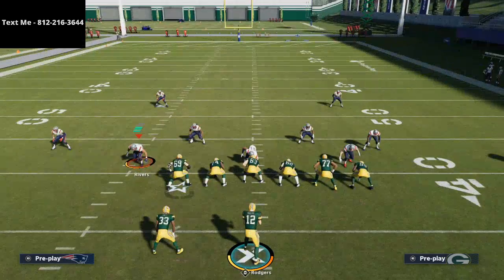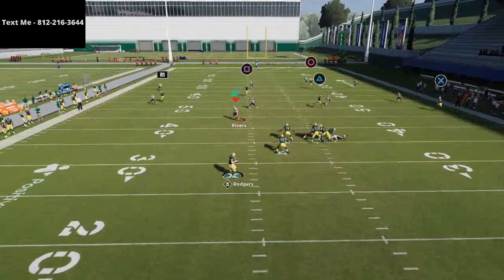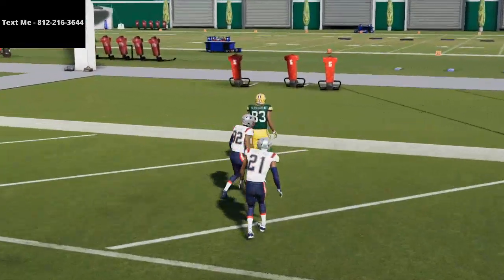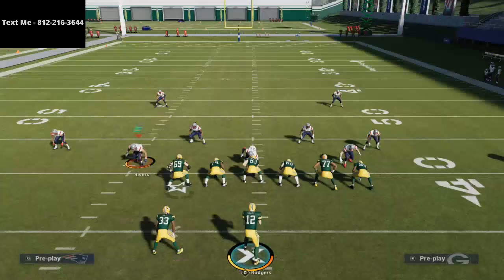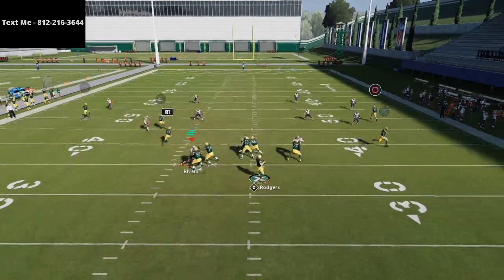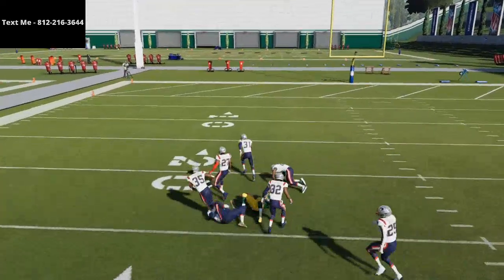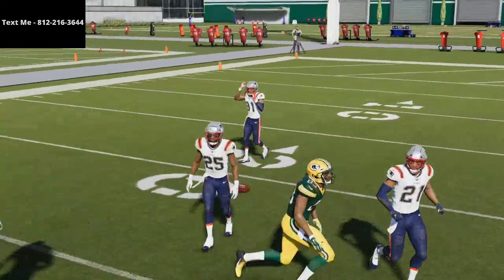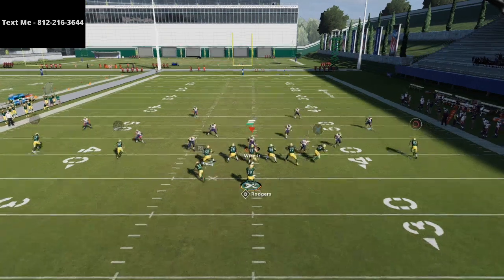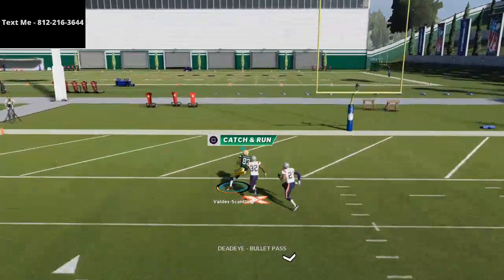The next defense I want to show you is cover 4. These little crossing post routes are going to do wonders against cover 4. Marquez Valdez Scantling is going to be a one-play touchdown against cover 4. So if you see cover 4, most of the time they're going to go to Devante Adams. All you've got to do is step up in the pocket. If you have a little bit more time, you're going to be able to deliver that ball to MVS. This little spaceship post pattern concept just torches cover 4 at the top.